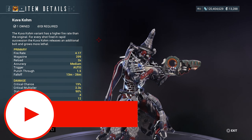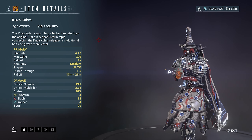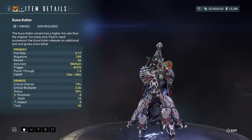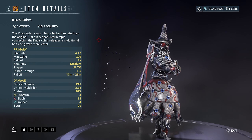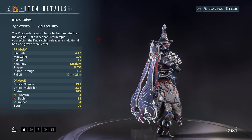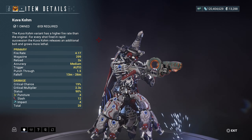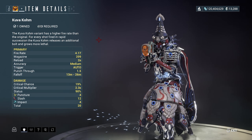Welcome back to another weapon build video. Today we have the Kuva Comb. This is a higher fire rate shotgun weapon — it starts off slow then goes faster as you keep firing. Just hold the fire button and you'll keep firing. This weapon is honestly one I'd recommend you get and take out to see how you like it. If you don't, you can always discard it, but try it out — I think it's not a bad weapon.